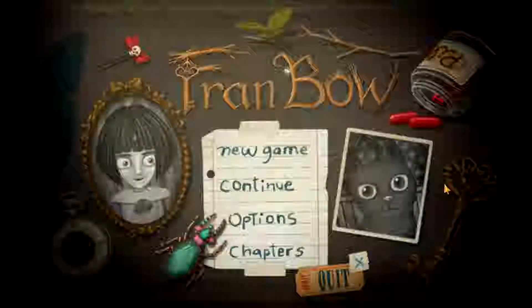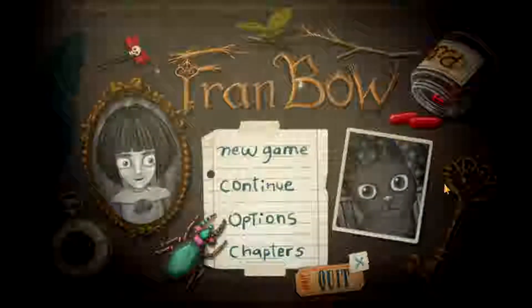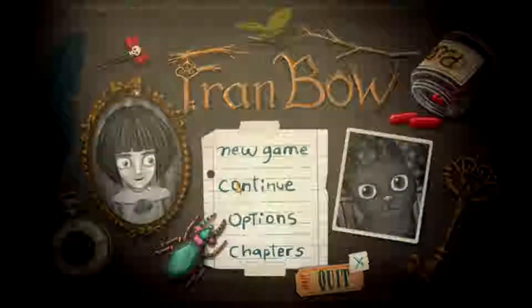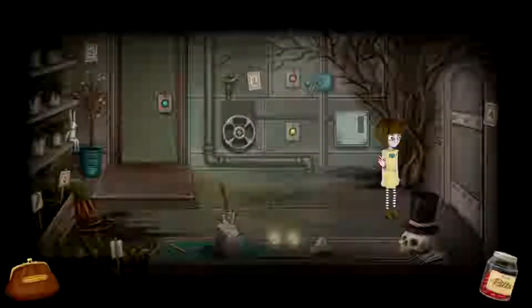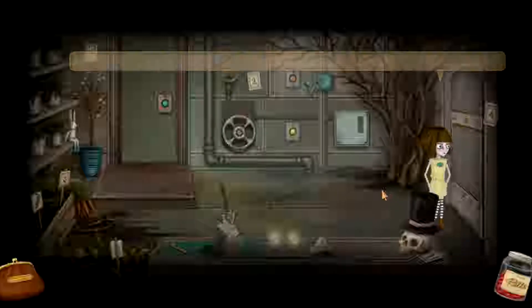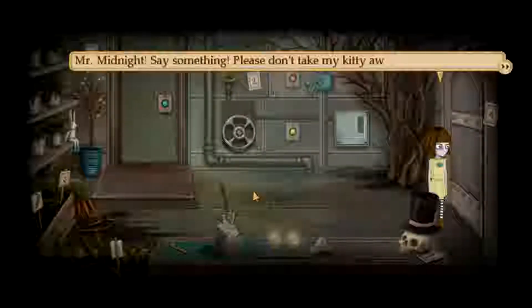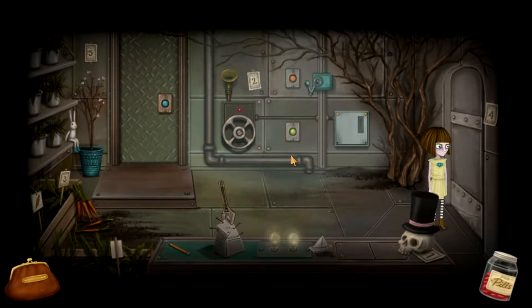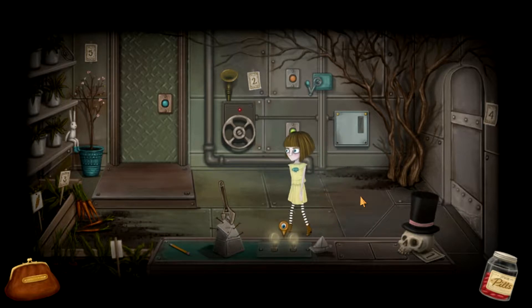Ray Lanil here, and hello and welcome to Part 12 of my Let's Play of Fran Bow. So, in the last part, Mr. Midnight got kidnapped! Mr. Midnight, say something! Please don't take my kitty away from me again! Itward is horrible! He kidnapped my kitty! So of course, we gotta get Midnight back.